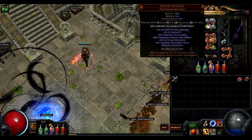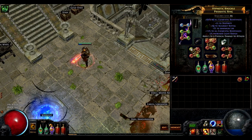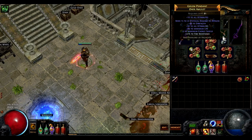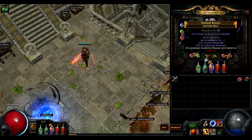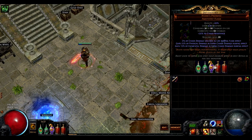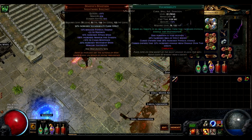Devoto's Devotion offers everything you want in stats along with a nice target for our Lab Enchant Vulnerability Curse effect buff. On top of this, we use the Brass Dome to grant us some nice physical mitigation along with taking no extra damage from critical strikes. The rest of your gear should be rares focusing on life, res, movement speed, and flat physical damage when possible.